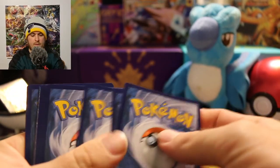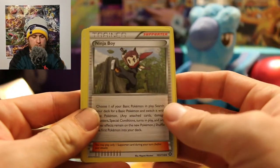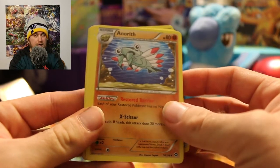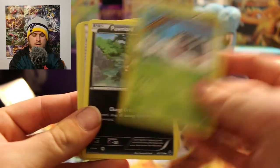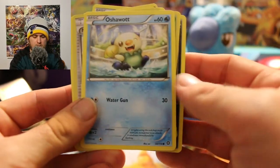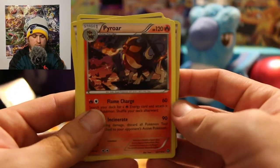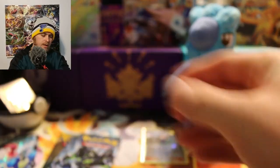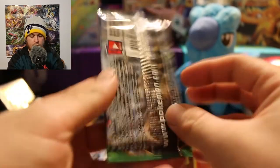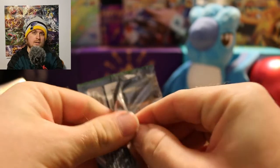Three from the back: we have a Rapidash, Ninja Boy trainer, Anorith, Larvesta, Joltik, Tangela, Ponyta, and an Oshawott. We got a Ninja Boy trainer reverse hollow, and the rare is a Pyroar — non-holographic, but it is a rare. We'll put those in their respective piles.